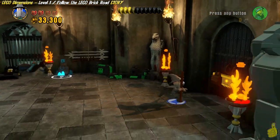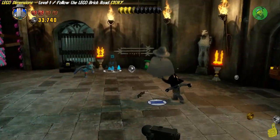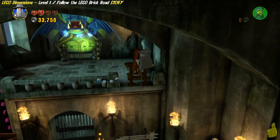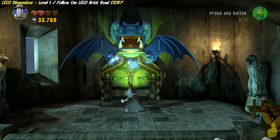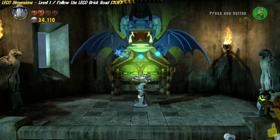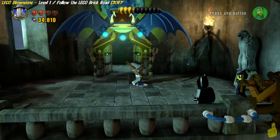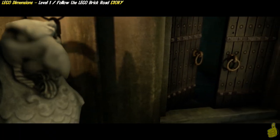Alright, we got all the way to the top with Wild Style and knocked over the rope up there. That gives us access to climb up. Make sure you switch on over to Gandalf, then jump over to the handheld and make your way to the very top. You can see the little sparkling stars indicating Gandalf's special ability. Hold the button indicated until all three circles turn blue.